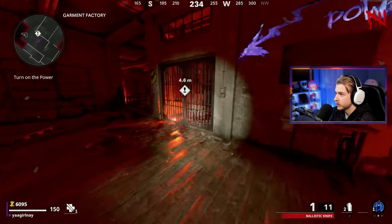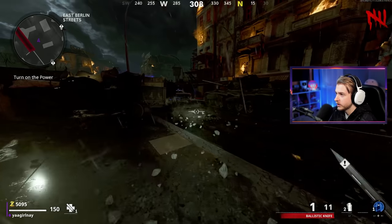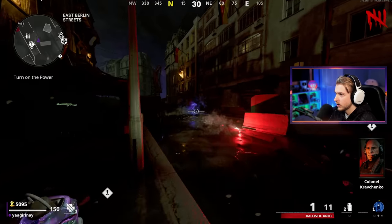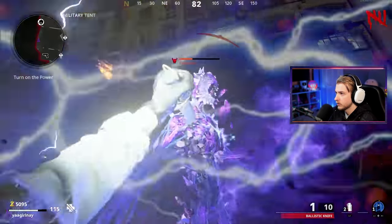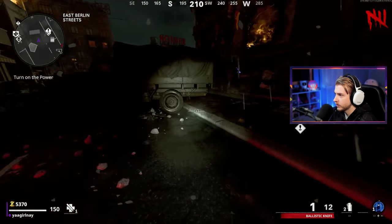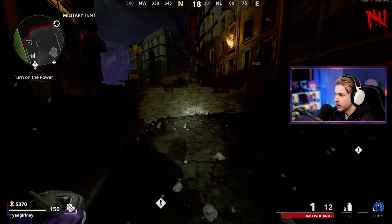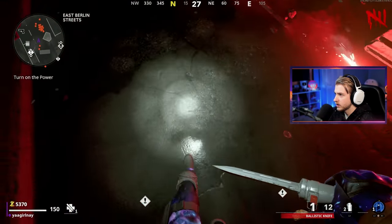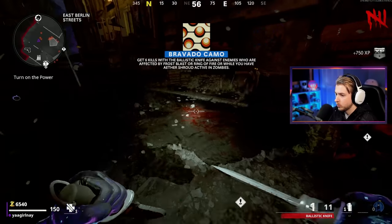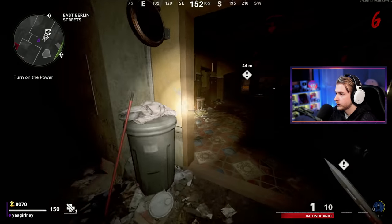Taking the zip line, rushing to the perk machine before double points end. We have aether shroud built up, so I'm going down to take out this tempest for an elite elimination, then wait for all zombies to spawn in, group them up, aether shroud and stun them for progress. Got the tempest knifed and got his fuse. Stunned a big group, used aether shroud — camos dropped: Bravado, Decadence, and Stroke all in one go.